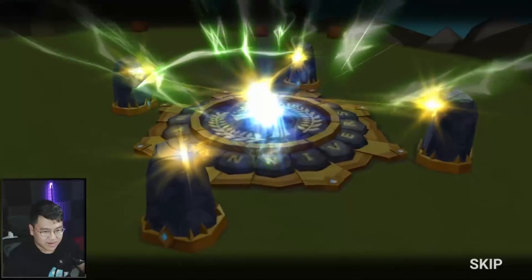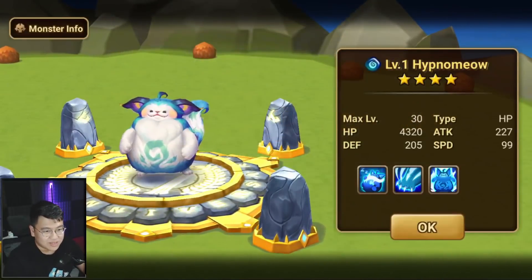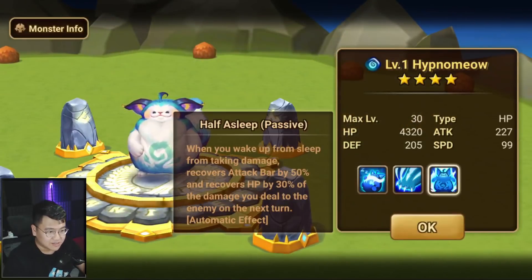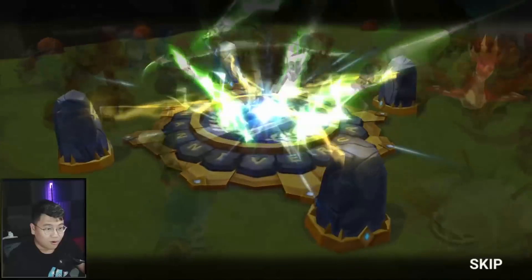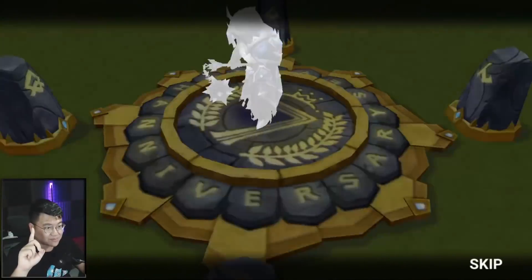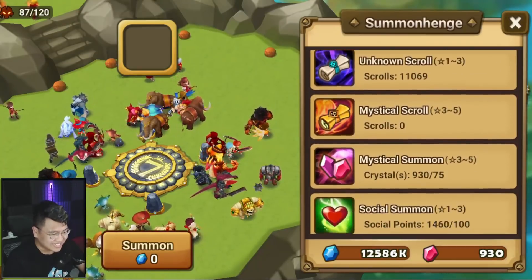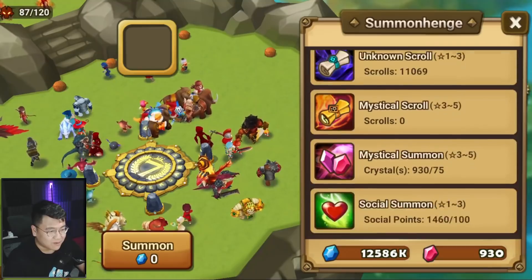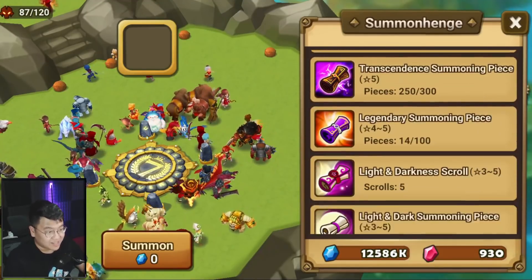Do I get the new Fat Cat? Yes! The Water one is a Bruiser — oh, he looks so adorable. He can be a strong solo unit. That was the normal scroll. The most important one is the 8-year scroll.